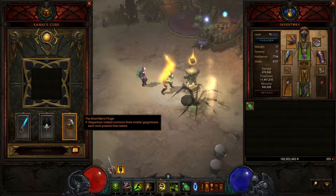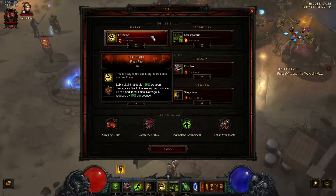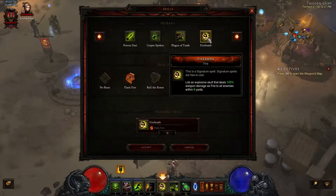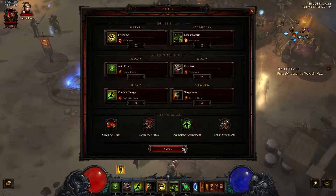Short Man's Finger: Gargantuans instead summon three smaller Gargantuans, each more powerful than before. Fire Bomb is my primary — I've been juggling around with this because it bounces around. I don't know exactly what the strongest DPS and AoE attack for Witch Doctor is. People say Corpse Spiders, but those only attack single targets, so I use Fire Bombs which hit multiple targets. I have the Flash Fire effect, which bounces them to up to six additional enemies, though it does reduce damage.